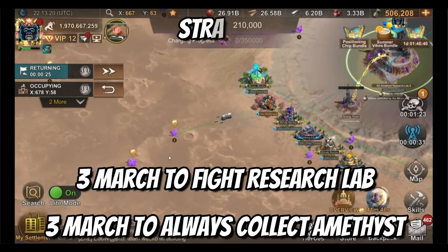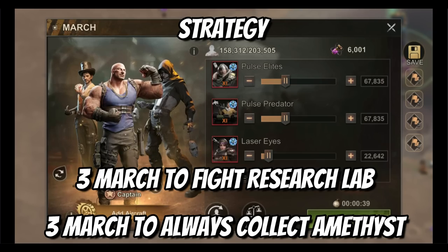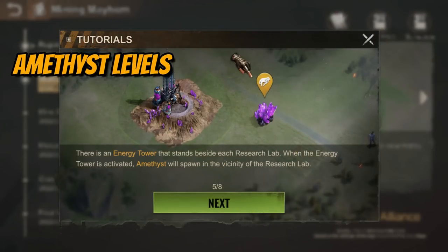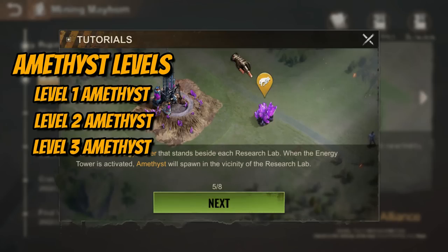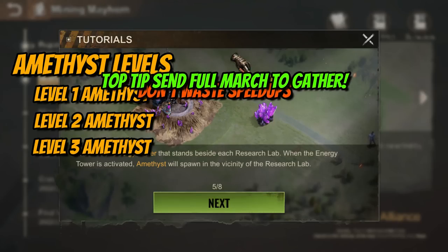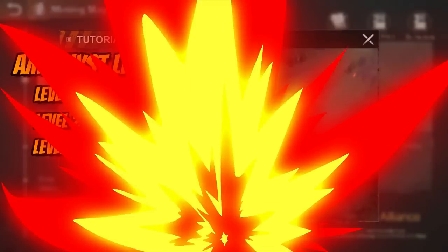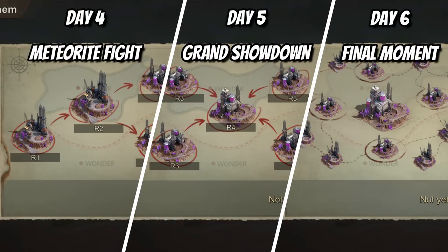This gorilla advises sending two to three marches to help hold buildings but always keeping three marches collecting amethyst tiles at all times. There are three levels of amethyst tiles, with level three providing the most returns. Do not waste speed-ups rushing to level three, as it will be the most attacked mine when the enemy is around — level two can be just as attractive if it isn't being attacked frequently.